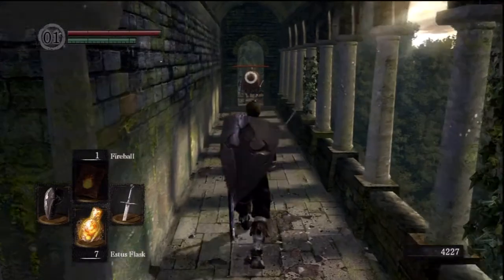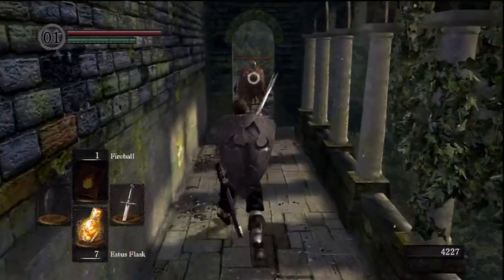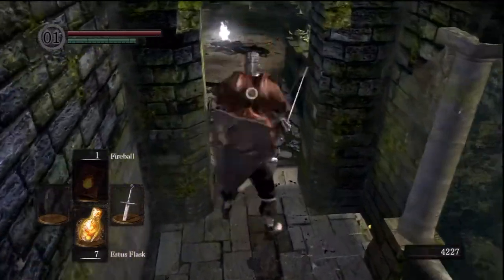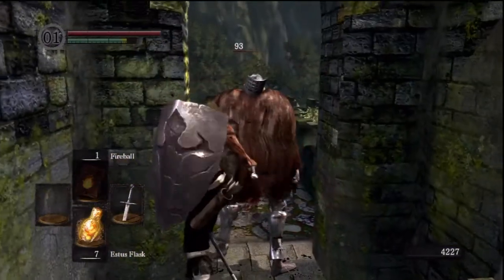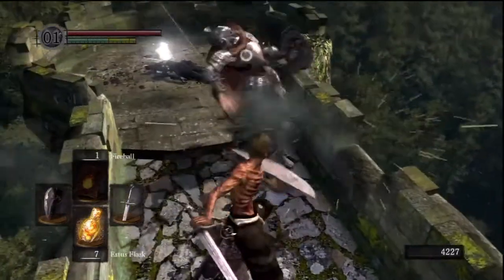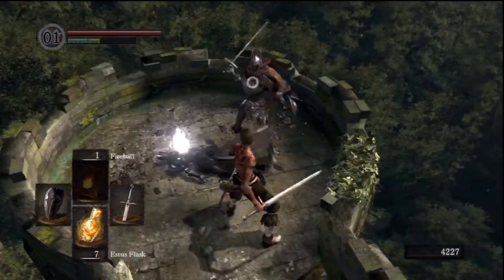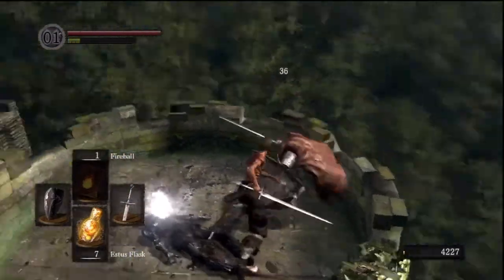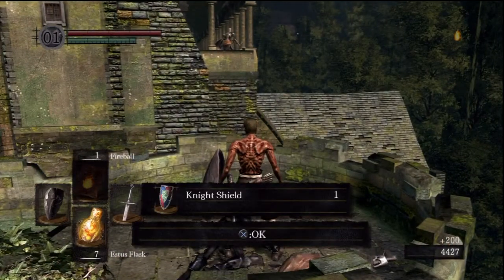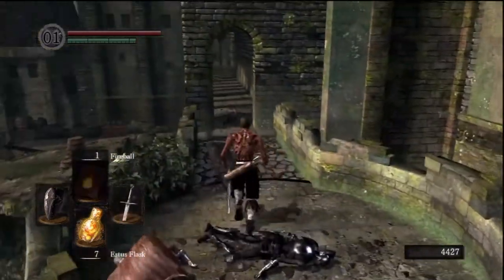Here you want to sneak up on the guy and backstab him. He's got his back turned — it doesn't even make any sense. You're guarding a doorway and you've got your back turned to the only entrance. Maybe he was just staring at the body, or maybe he was just enjoying the view. Whatever it is, he's a fucking idiot.